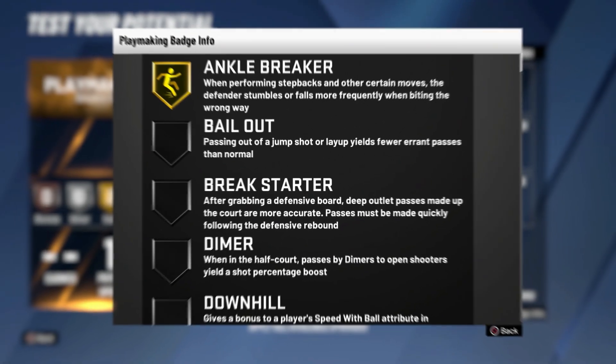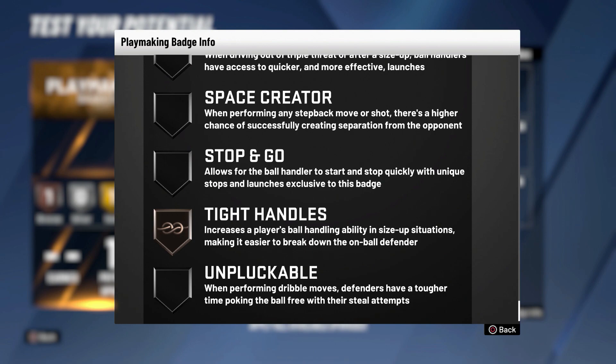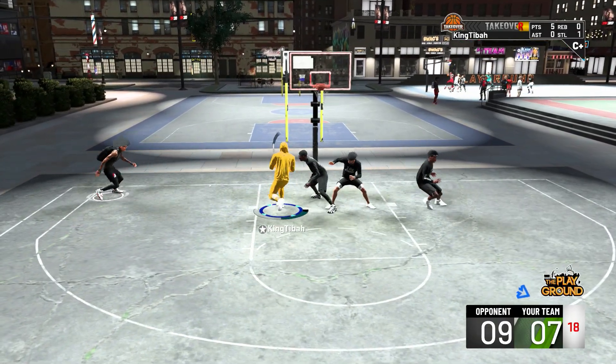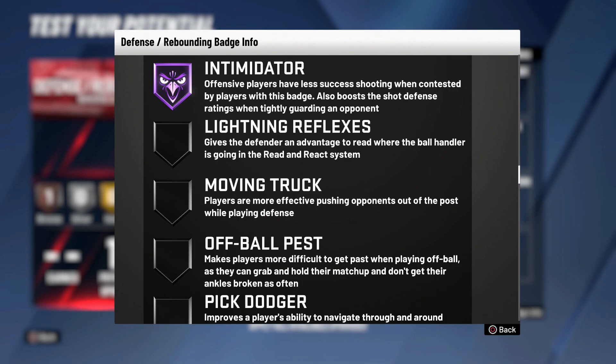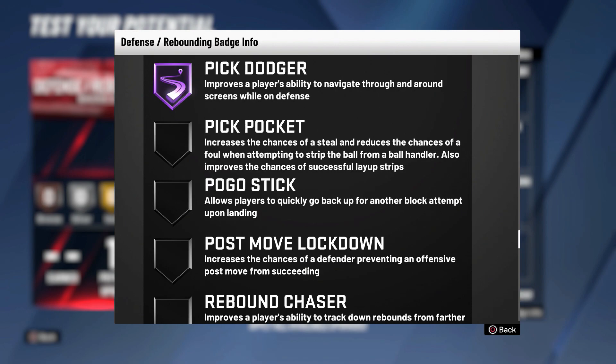Next is ankle breaker on gold — when performing step backs or certain moves, the defender stumbles or falls more frequently when biting the wrong way. Last playmaking badge is tight handles on bronze since I only had one badge upgrade left. For defensive badges, equip clamps — defenders get quicker cutoff moves and are more successful bumping or hip riding the ball handler — max it on Hall of Fame. Next, Intimidator on Hall of Fame, which reduces offensive players' shooting success when contested. Then interceptor on Hall of Fame for more steals in the passing lane. Also equip pick dodger to get around screens, and pickpocket on bronze.